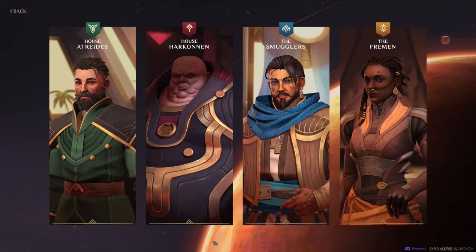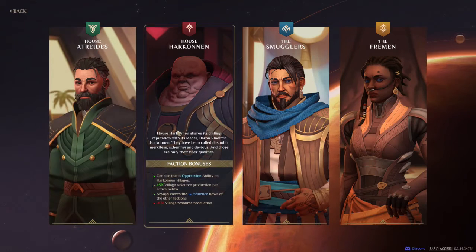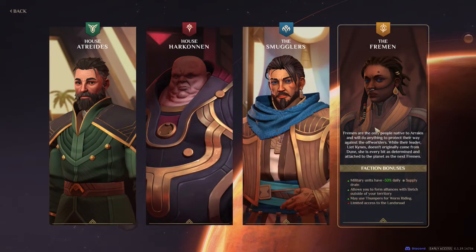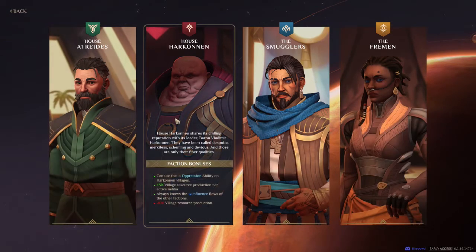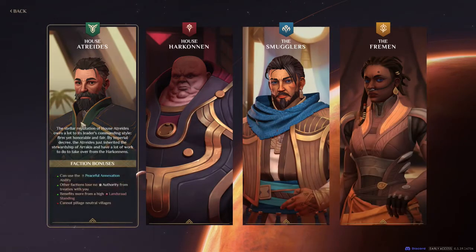In Dune Spice Wars, there are four different factions that you can play. First is House Atreides, next we have House Harkonnen, then Smugglers, and finally the natives of Arrakis are the Fremen. As you can see when mousing over these different factions, there are a lot of different bonuses and penalties associated with playing each faction.